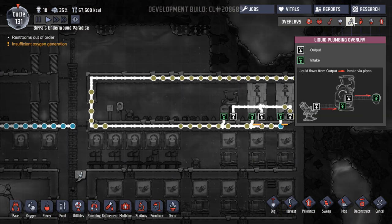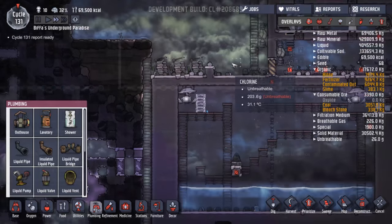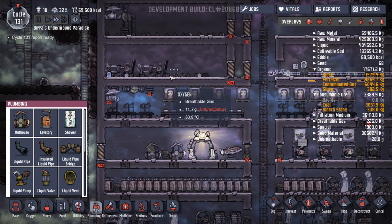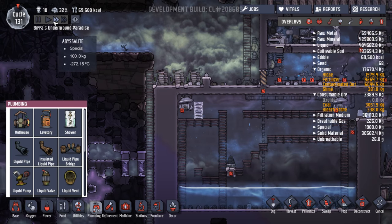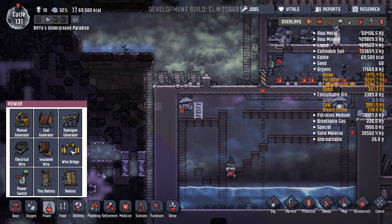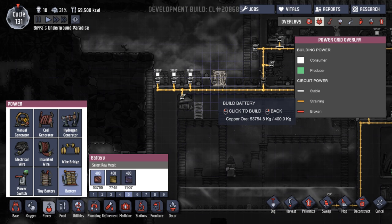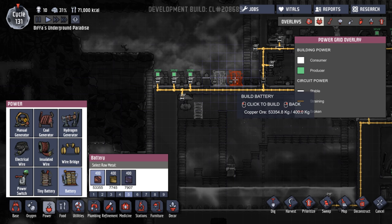Oh look, power is building up something chronic — we're getting tons of power coming through now, which is great. We need more batteries. I've got to be careful — I believe if you put batteries down on a wire that's already down, you'll get an explosion. But actually, we can put those there and they won't be connected up, so that'll be fine.